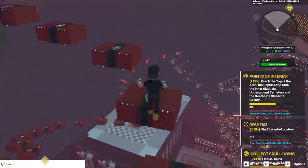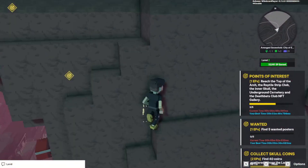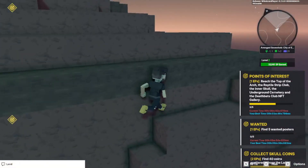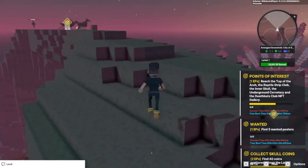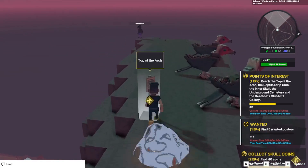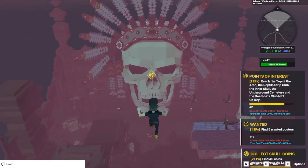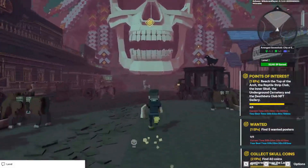After you make it all the way across, you're going to come to this wall. Jump up here, follow the wall, go up — and then this is another point of interest. Grab that coin. Then we can drop down and we're going to go into the skull on the right side. We gotta grab that point of interest as well.